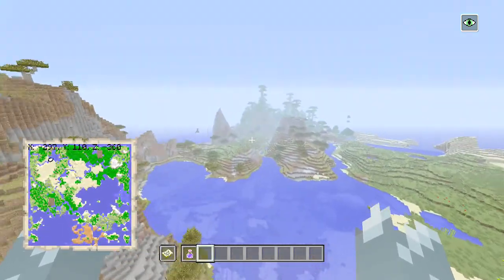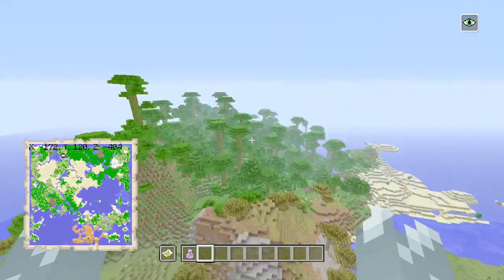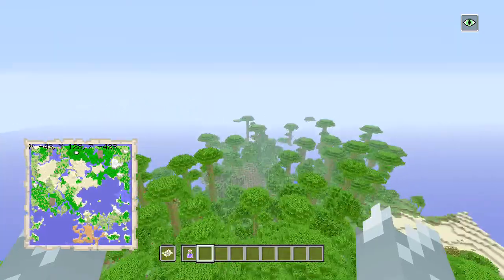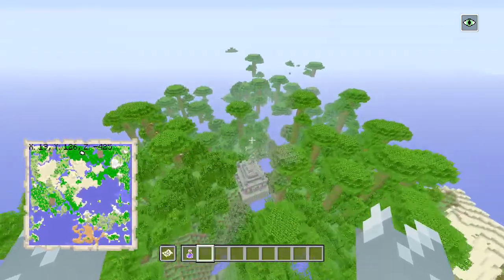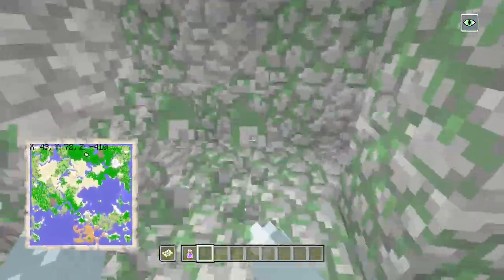Let's move on further along the map. There's the amplified savannah - you'll catch a little bit of it in the classic world, the rest of it is in the small biomes. This world is actually set to small. We're going to fly over this now and we'll try and spot our jungle temple.